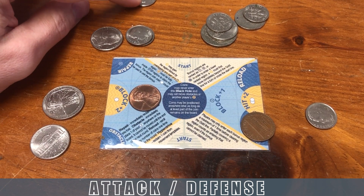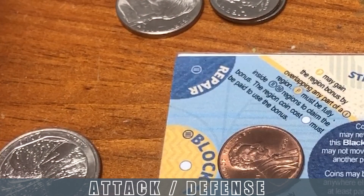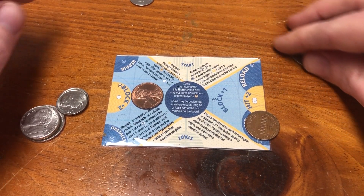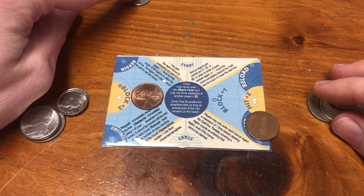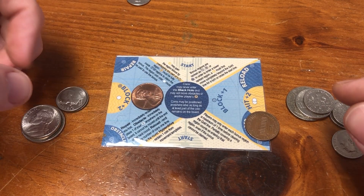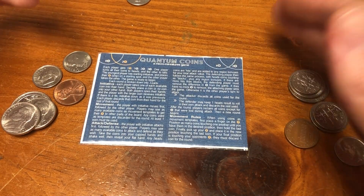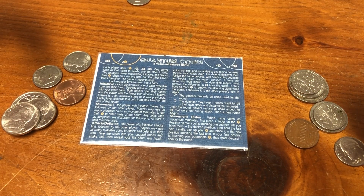The only way to get lost dimes back is to go to repair, where you immediately regain the coin. At the start of the next round, all players reclaim all coins discarded during that round — except any dimes permanently lost from damage. Play continues like this until one player is attacked and has no remaining dimes to offset the attack. That is Quantum Coins in a nutshell — a really fun micro miniature game you can take anywhere. Hope you enjoy!